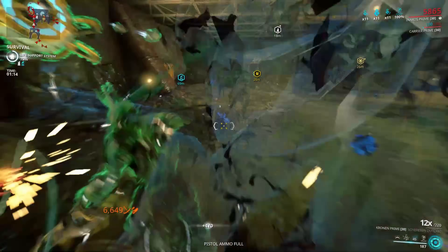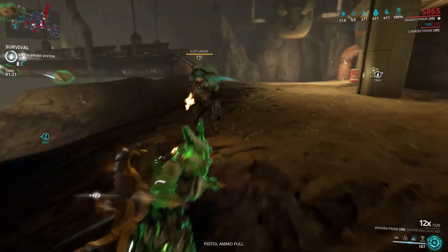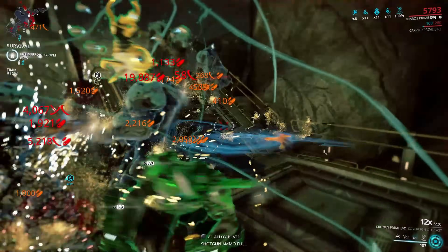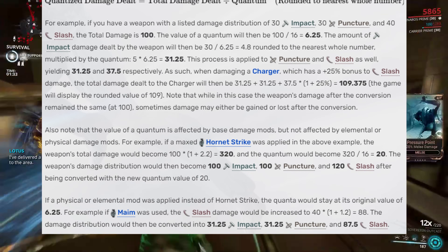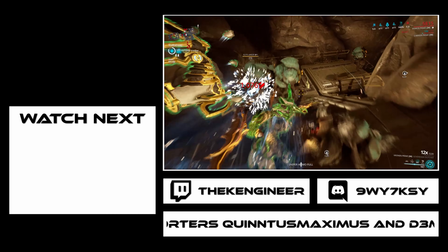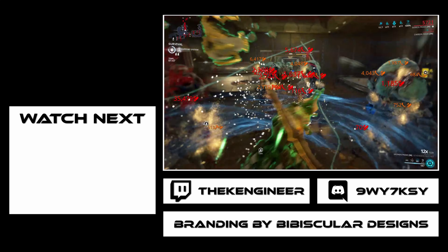This covers probably 90% of any damage calculation you'd need to consider when theory crafting and comparing weapon builds. You will find niche factors here or there, like sniper combos and focus schools, but this will let you assess and compare the majority of weapons. Also, try not to think about damage quantization, because honestly that thing is just bonkers. I do hope you have learned something from this video — if you have, make sure to leave a like and join the ever-growing subscriber count. That's all from me for now, so as always: add mods, get results, and fight well, Tenno.